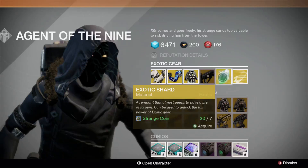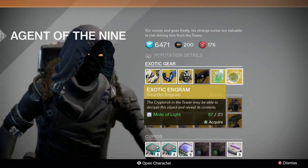For 7 strange coins you can get an exotic shard material, and for 23 motes of light you can get an exotic gauntlet engram.